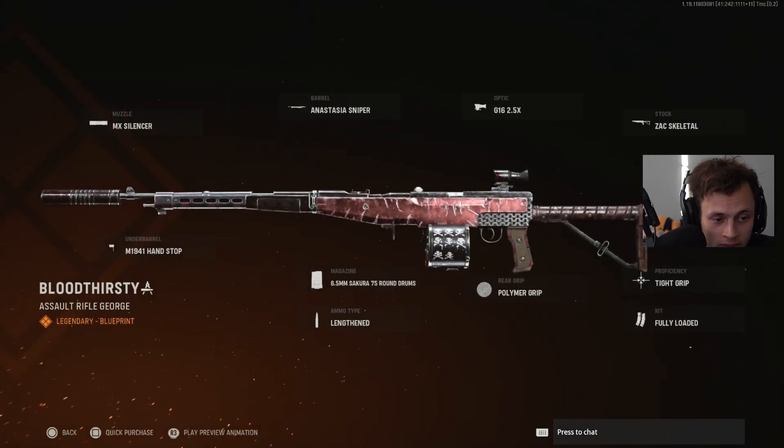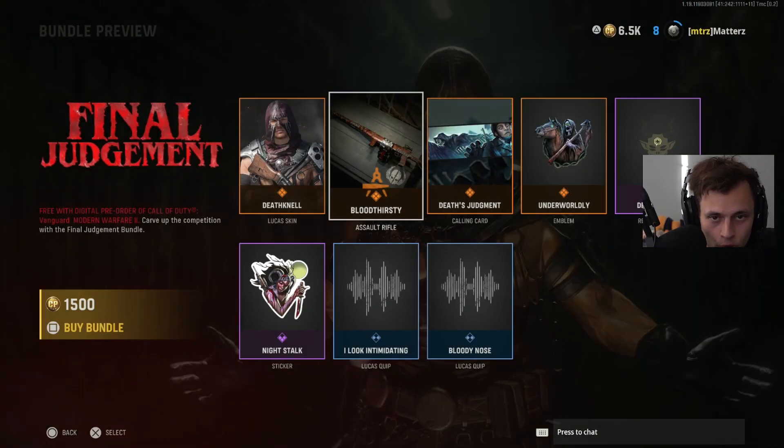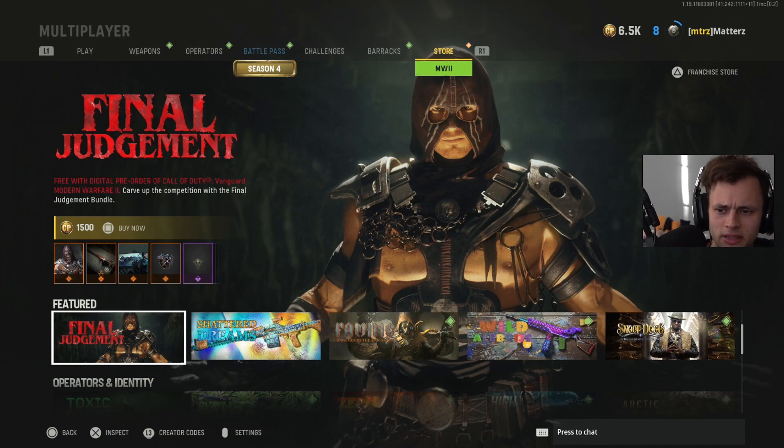The blueprint skin and operator skin are definitely the best parts of the bundle, and they're pretty cool. Overall it's a cool bundle — you get it for free if you pre-order digitally. But it's kind of weird that we're not seeing a more MW2-themed pre-order bonus.